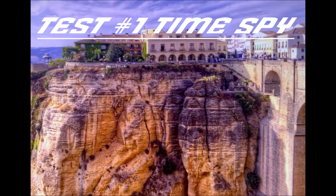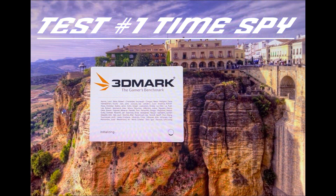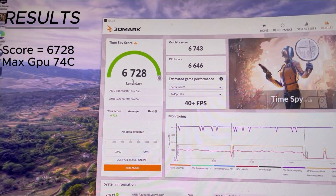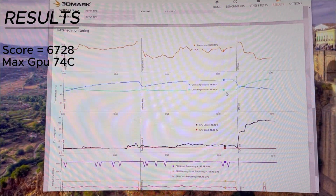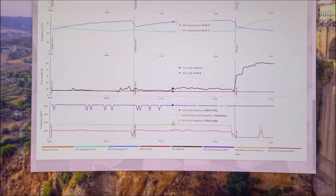The first benchmark I will be testing is 3DMark x5. Here are the results: 6728 — pretty good. Let's see the temps and frames. The GPU hottest it got was 74 degrees, so that's good.